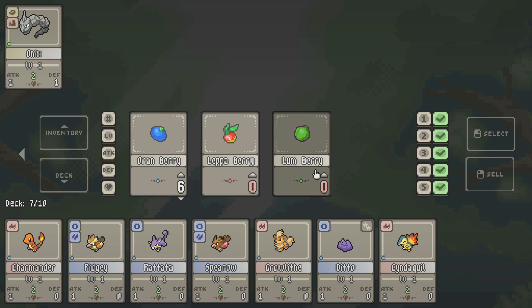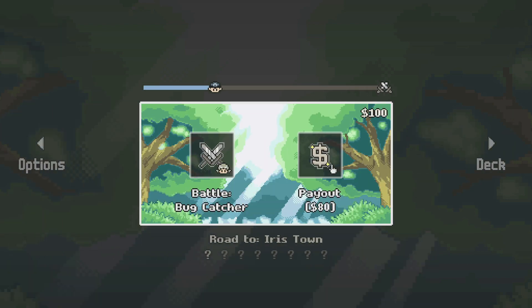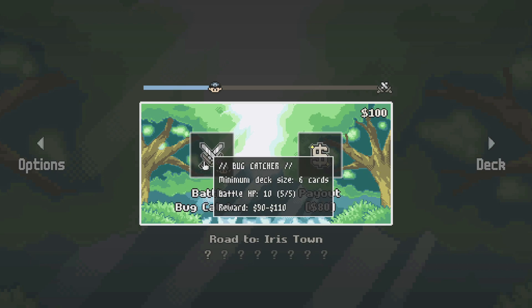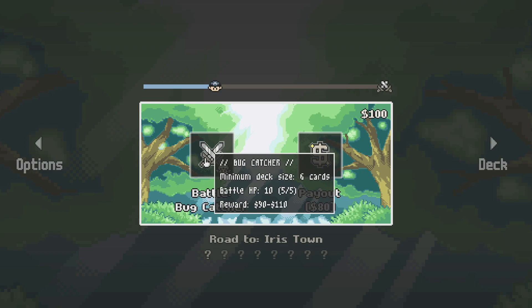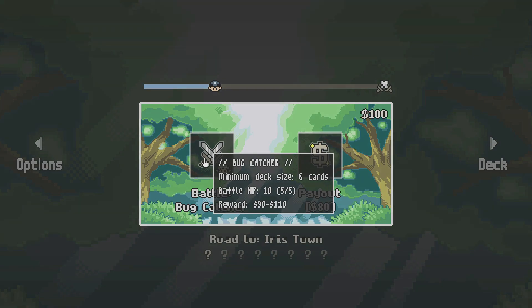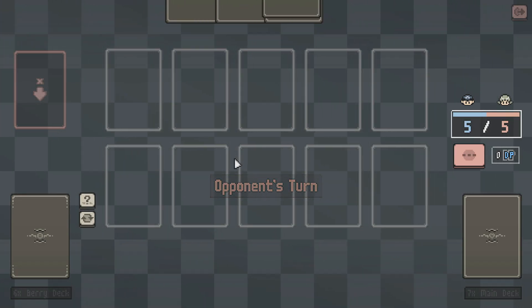How do we put less of a berry in? Right click — okay. That's like sell per se. It makes it seem weird, like you're selling it, but you're just removing it. So we'll get $90 to $110 if we battle this bug catcher, or get a payout of $80. Let's battle the bug catcher. So we do go on a little adventure — I was wrong. I thought we were going straight to the gym leader.